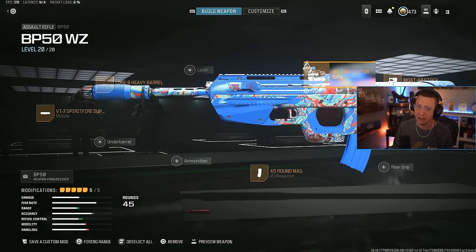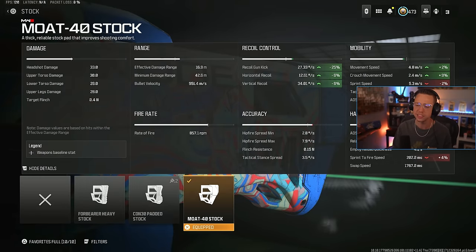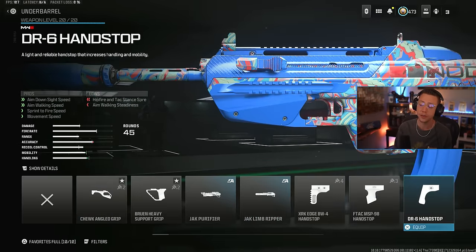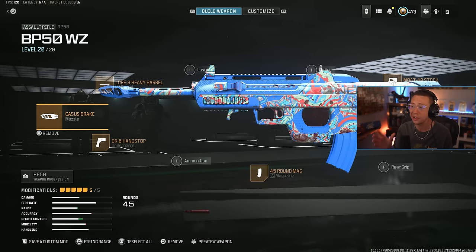Mode 40 Stock helps out with some gun kick but also better movement — kind of the best of both worlds. And I go for the 45-round Xenomag. That all works really, really well. You could also go for an iron sight build that's even more aggressive though — drop the reflector sight, put on the DR6 Handstop, then put on the Cassus Break as well. This gives you low recoil iron sights and a super aggressive feel. Either way works great here — this thing is a super dominant rifle.